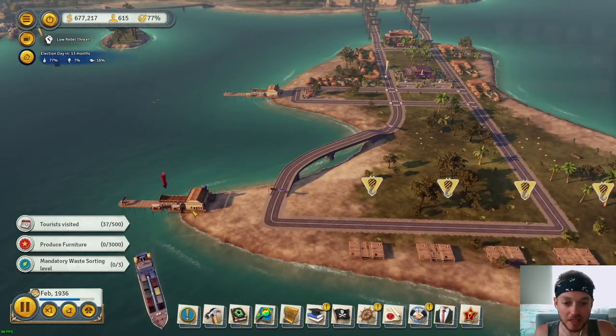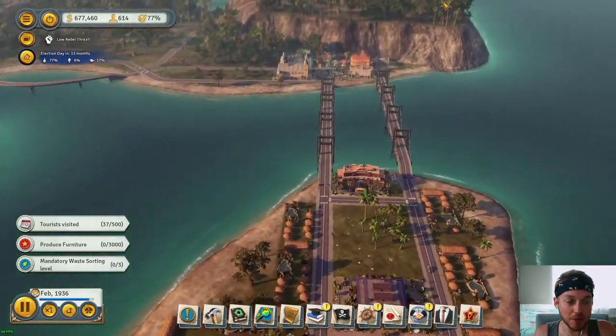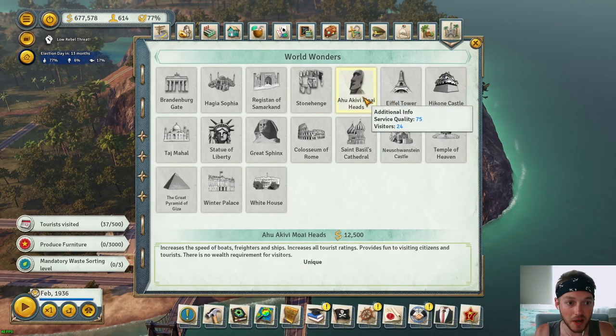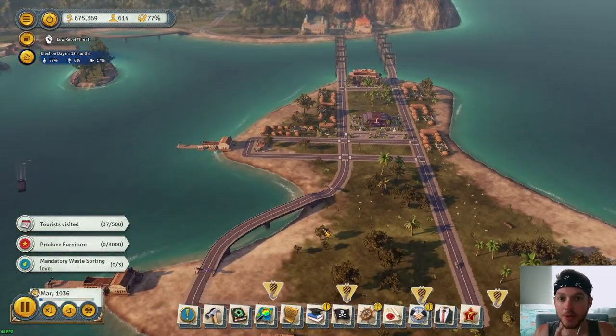Okay, so we got this on luxury liner, got beach villas going. We also have a world wonder we need to build — the Mayan Head — so I'm actually going to build that coming up real quick, give me one second.